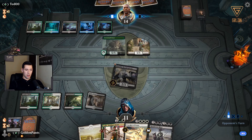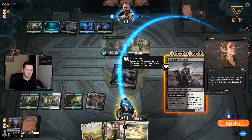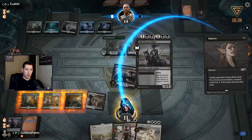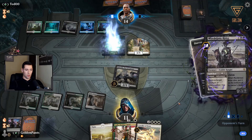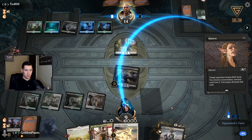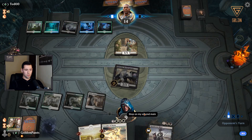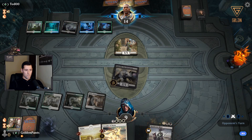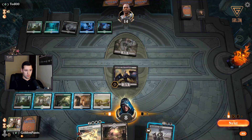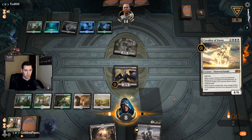He got off to an aggressive start against something we didn't have a very aggressive start against. I'm going to try it — it doesn't really matter, he's getting both of them anyway. He doesn't have a counter — I guess I was being a wuss, I should have dropped Calyx last turn. He's taking care of it right now but I do have the Cavalier. He had a counter, just not the one I thought.